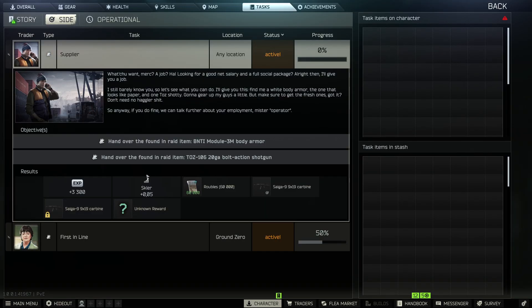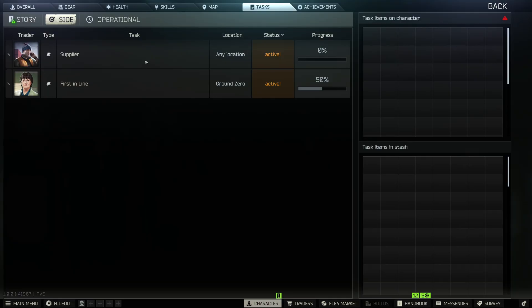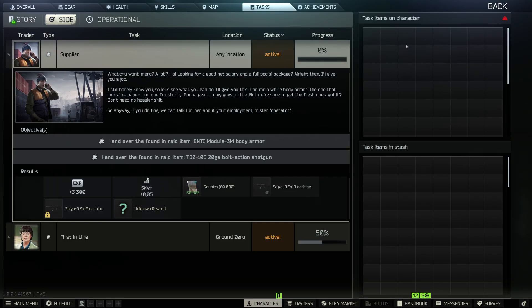This confused me for a while, because when we go to our tasks page, there's this option that says task items on character, task items in stash, and I think it's bugged right now because nothing shows up there at all.